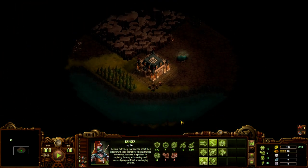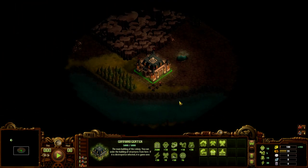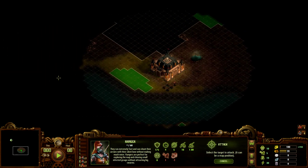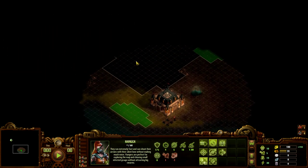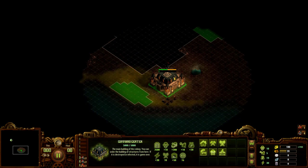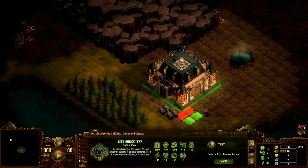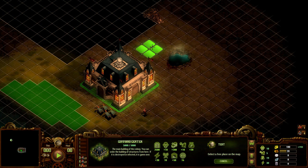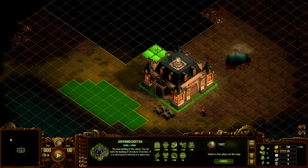This is our starting location, the command center, and we need to keep exploring a little bit. We started with 5 units, and that's what we're gonna do with them. I can play in flat mode or just normal mode — I prefer flat mode. It's easier to see what the hell you're doing, but both options are fine.